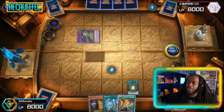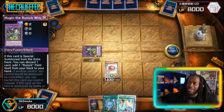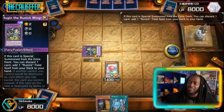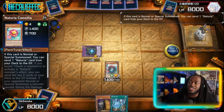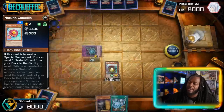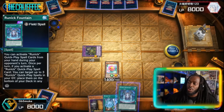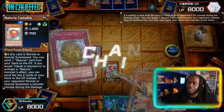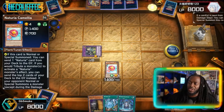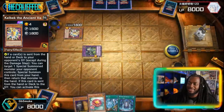We'll Special Summon Hugan to our side of the field — Mole Cricket then summons Camellia. We activate the effect of Hugan, discarding Freezing Curses, and Camellia sends a Naturia card from the deck to the graveyard. We'll get the Runic Fountain off Hugan, then Sacred Tree activates. The opponent chains Kelbic to get rid of Camellia — so maybe he had plans to disrupt our entire combo.